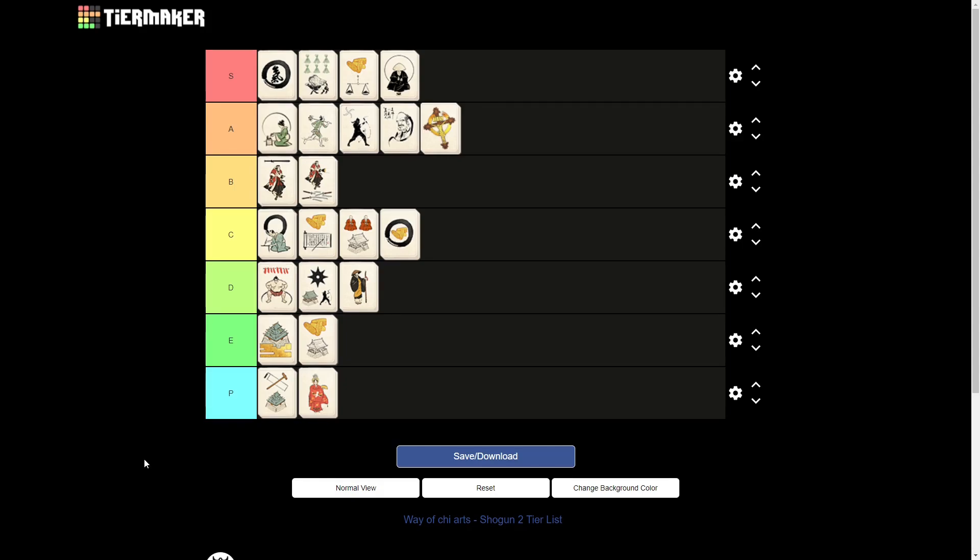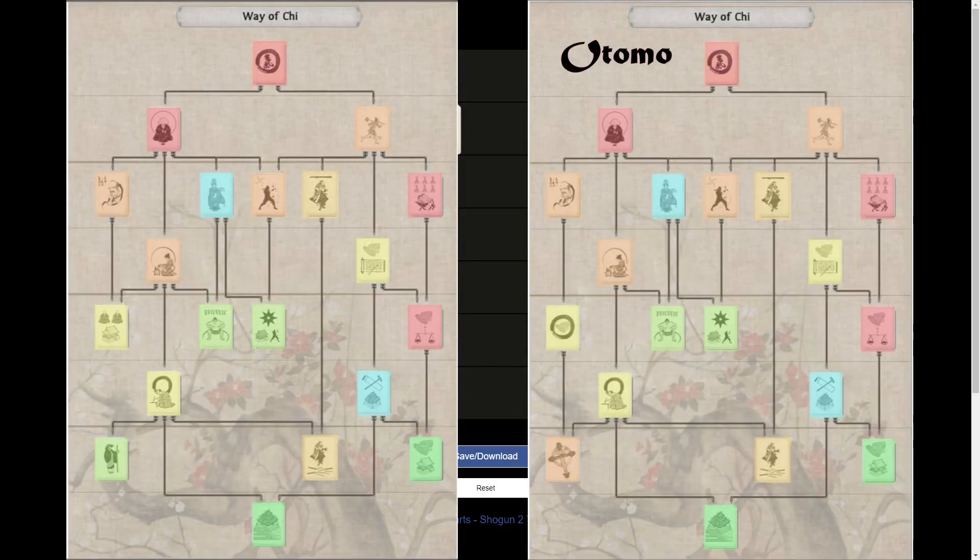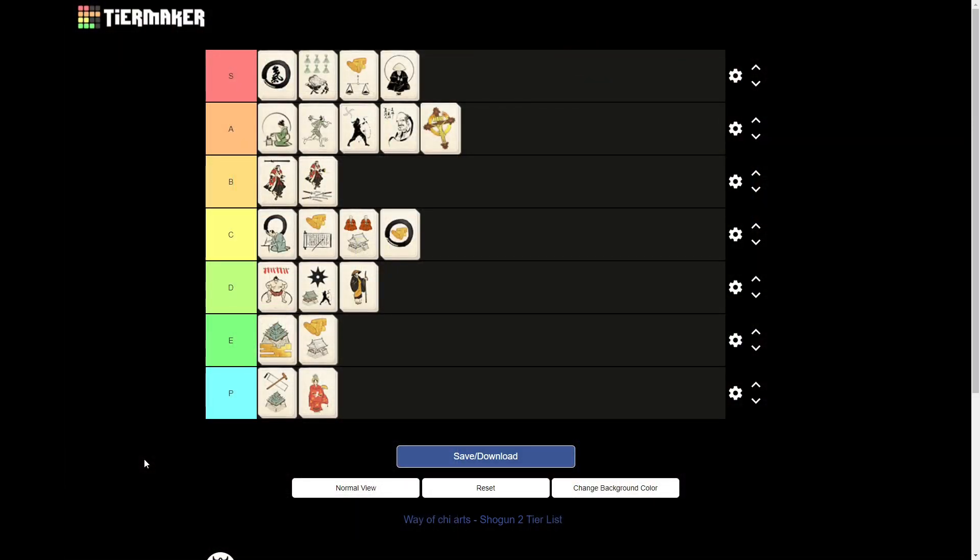That's it for me for the Way of the Chi tier list. I hope you guys enjoyed it. To help visualize how this looks on the tree, look at the image on the screen where I've color-coded each art on the tree corresponding to their rank — feel free to screenshot it for later use. I will also share this in our Discord server. Let me know in the comments if you agree or disagree, or if you think I missed something completely, or simply leave a like or dislike. If you haven't already seen it, I recommend also watching the tier list for the Bushido Arts. Thank you for watching.